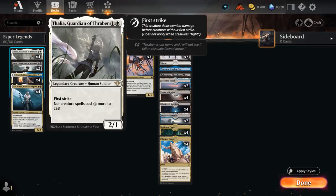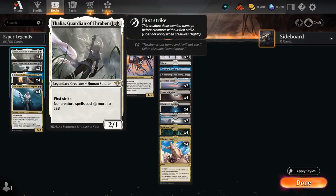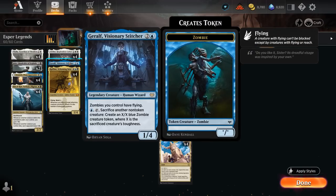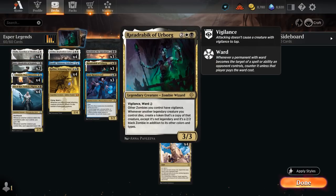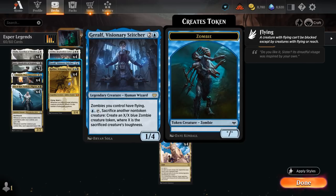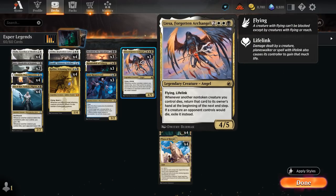We're also playing 4 copies of Thalia, a 2/1 with first strike making non-creature spells one more expensive for both players — but we don't have any non-creature spells ourselves, so it's only taxing the opponent. We're also playing a 1-of copy of Geralf, Visionary Stitcher, a 1/4 saying zombies we control have flying, which is relevant with the decayed zombie tokens as well as the tokens from Rata Drambic. For blue mana we can tap and sacrifice another non-token creature to create an X/X blue zombie creature token where X is the sacrificed creature's toughness, playing nicely alongside Rata Drambic or Liesa since we'll be able to get those creatures back anyway.